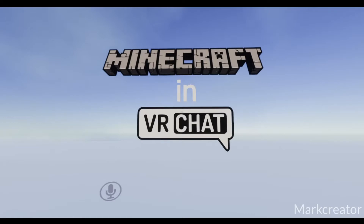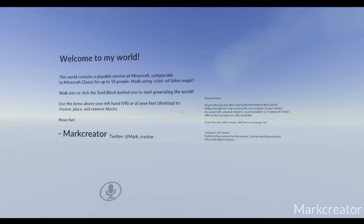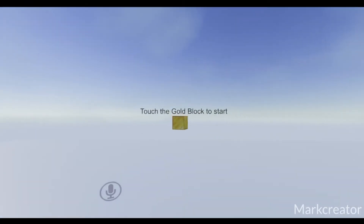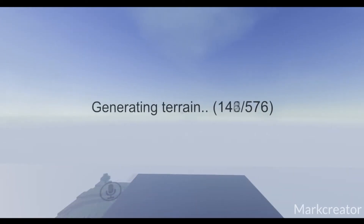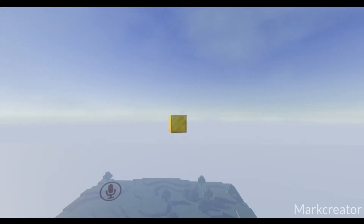When you first join the world, you will be greeted by the world's logo. On your right, you will see some text explaining the world and the current known bugs. On your left, you will see a gold block, which you will have to touch to start generating the world. When the world has generated, you can touch the gold block to spawn into the world and start playing.